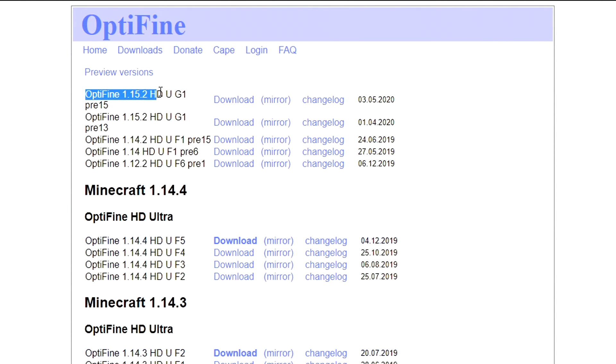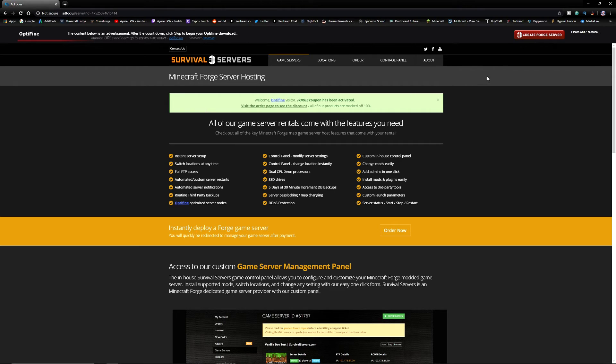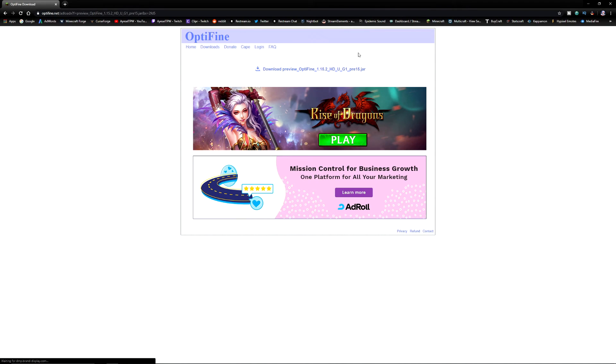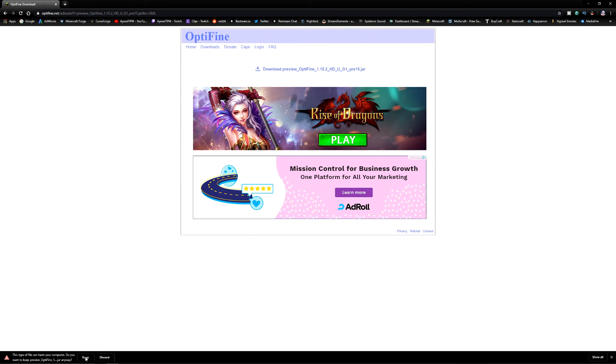You will see Optifine 1.15.2 pre-15. Press download and you'll get an AdFocus page. Just wait for the counter to stop and click skip on the top right-hand side. Once you press skip, it brings you to the Optifine download page. Click on the link, and on the bottom left-hand side of your screen you'll see a download — press Keep on this.